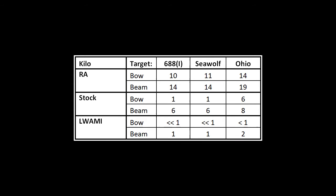Finally, let's wrap up by checking out the Kilo. In RA, the Kilo ranges are pretty similar to the Akula III ranges. But coming down to stock, these stock Kilo ranges are very dismal — even for stock, which has generally had pretty high ranges. So RA came in and increased them pretty significantly. In Luami, this looks like basically the exact same as the Akula III detection ranges.